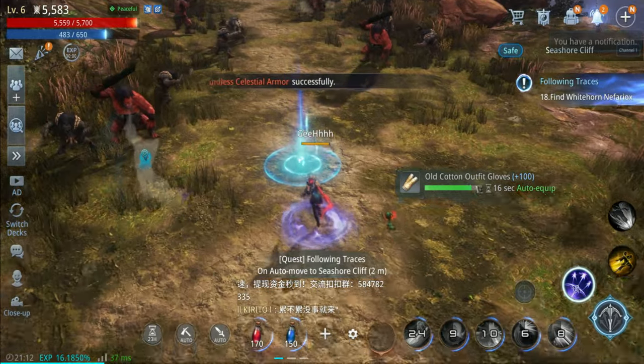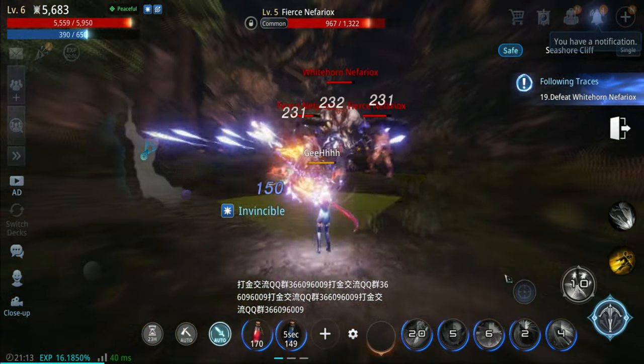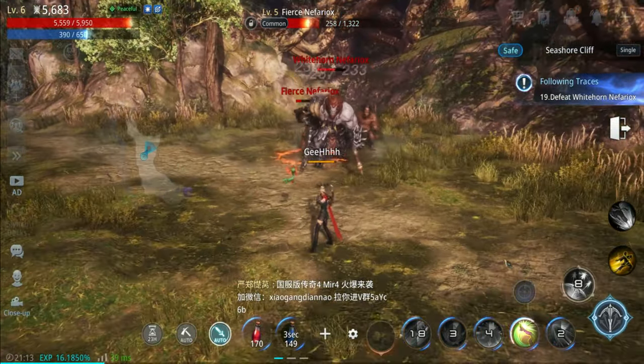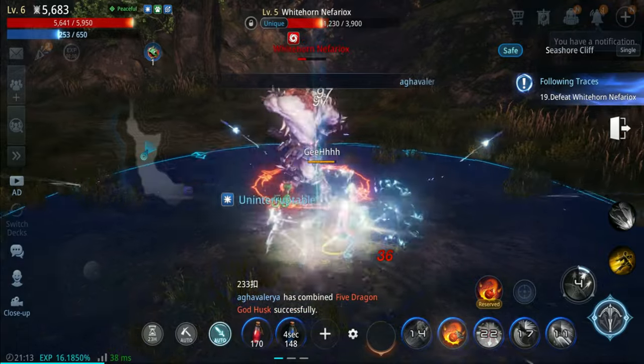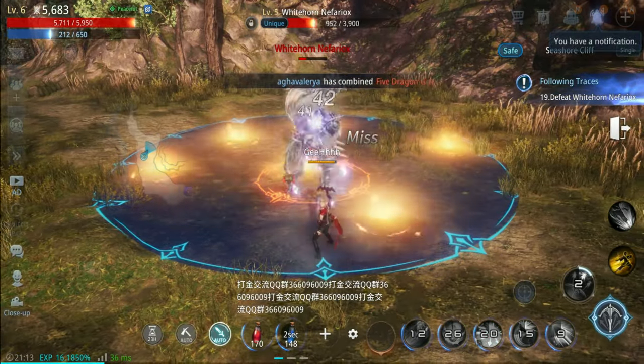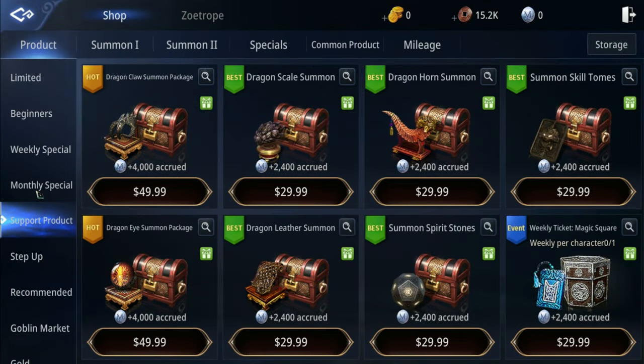Old cotton outfit club - equip. There was the boss - super AOE, you're going to die. You're dead.